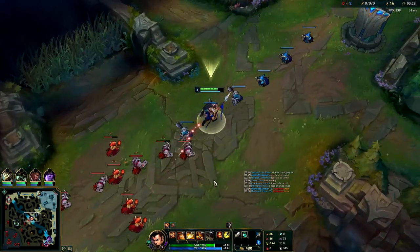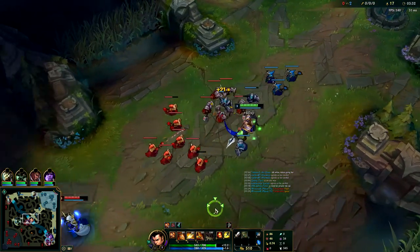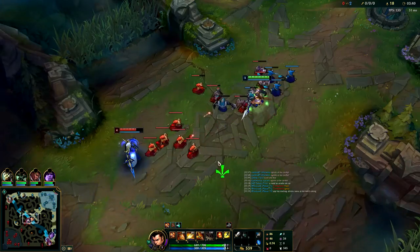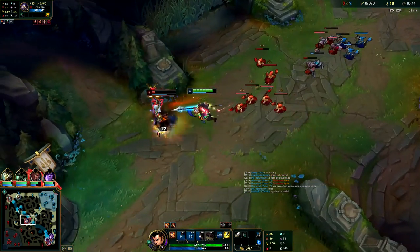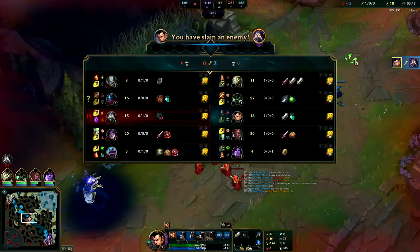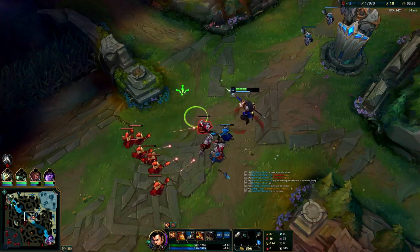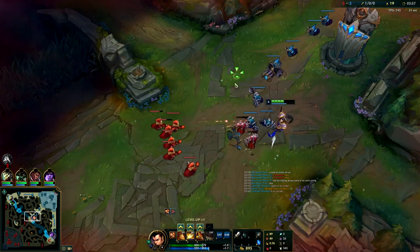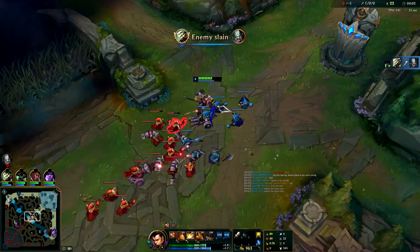We have a really nice freeze now — they're going to have to send Rek'Sai mid to break this. Kass built the freeze of a lifetime when I went for the top play. Got him! I think he was dead anyway — that's why he just stopped moving. I don't think this Kass is happy. His wave is frozen. He got it messed up really hard and he's probably flaming his jungler, even though this wasn't his jungler's fault. If you're going to play Kassadin you have to respect Xin Zhao's level 1 and 2 pressure.